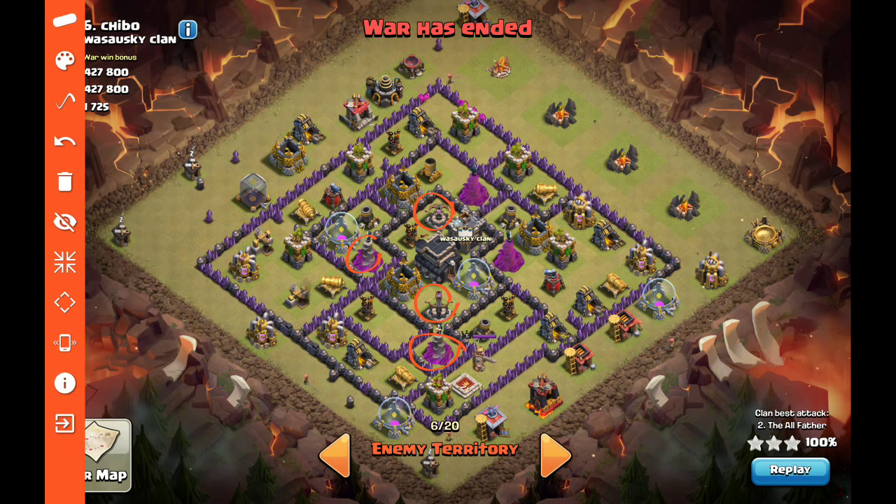Basically what can hurt a GoLaLoon attack is tightly grouped air defenses. I'm going to take out the air defense that clusters everything together the most — the hardest one to get to. If I attacked anywhere in there, the lava hounds would likely get double-targeted by two air defenses at once. With that middle air defense gone, the remaining two do not cover each other with their range and will only ever target one set of lava hounds at a time. With the light-quake spell combination, we can do a quattro LaLoon from there.